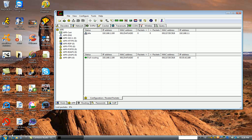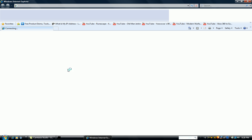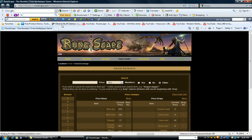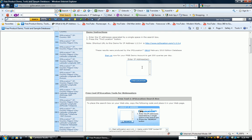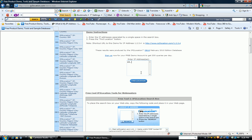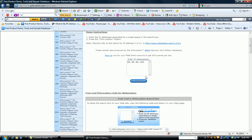Now let's go to your web browser. You can just type 'trace IP address' on Google — I have it saved already. We're gonna enter the IP address that we find here: 65.55.42.180. Let's see what the location is.